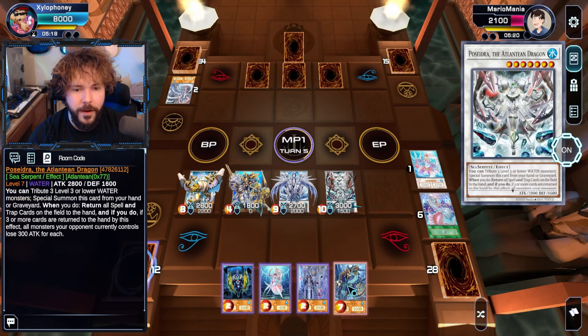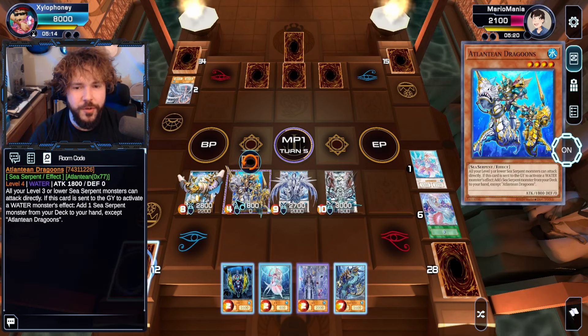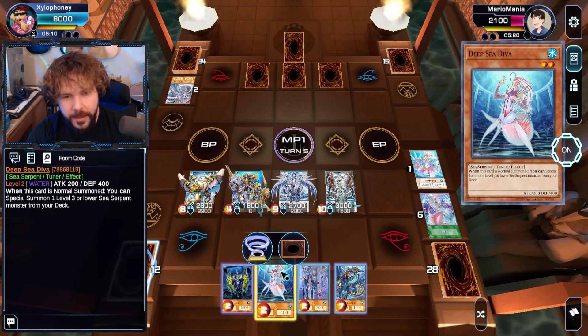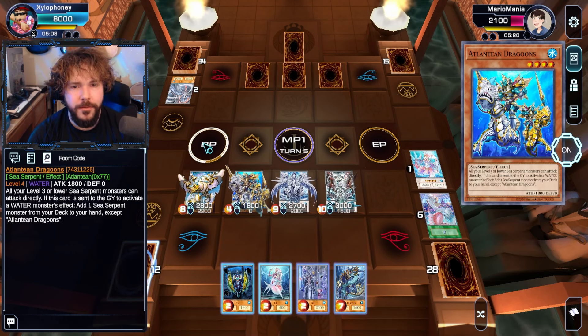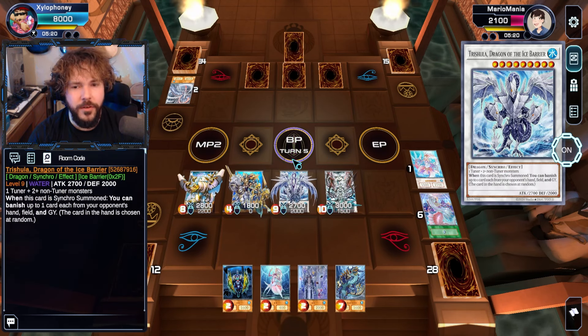It surely isn't necessary, but we'll activate this — I can't be destroyed or anything now. I just have too much good stuff on my field. I can't actually summon Psydra right now unfortunately, but you get the idea. Battle. And we'll let Trishula deal the final blow.